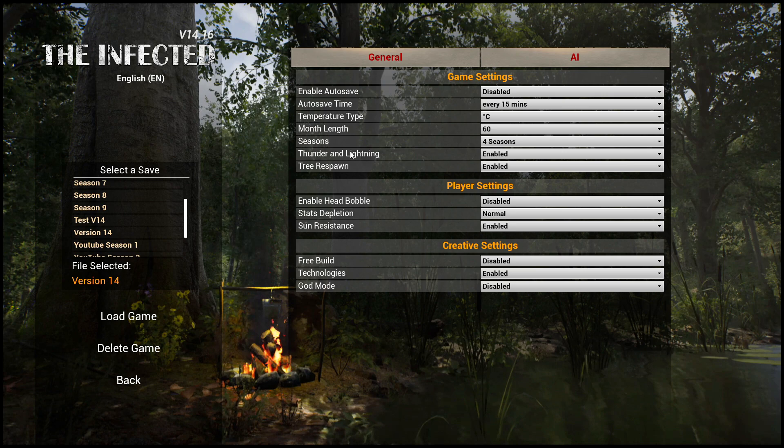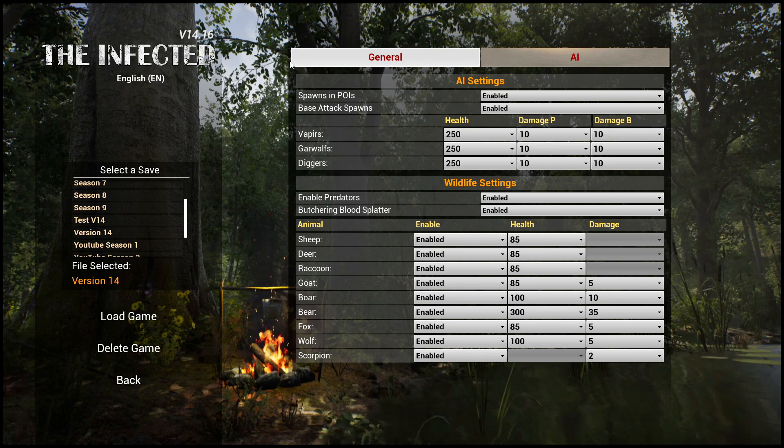For the tree respawns, if you don't want the trees ever to come back after you've cut them down, just disable it — you're not going to get your trees back. But if you do decide to keep them, your trees are going to come back in five game days.